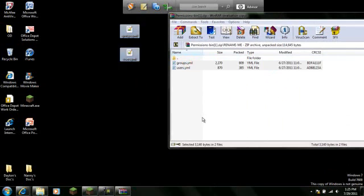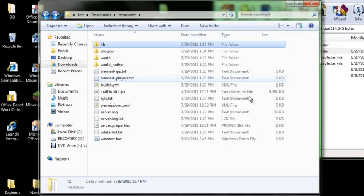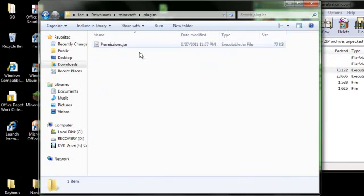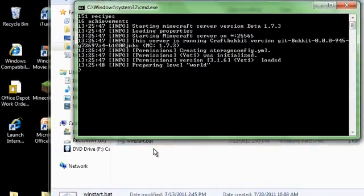Go to 'rename me', drag those to your desktop. Go to your plugins folder, take the permission jar and put it in there. Now you're going to run this.